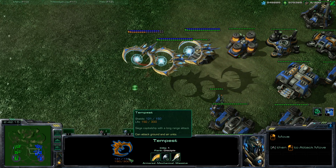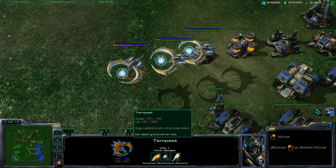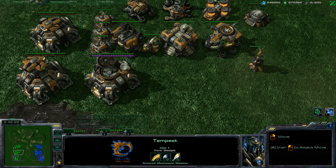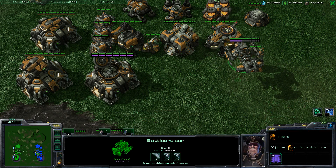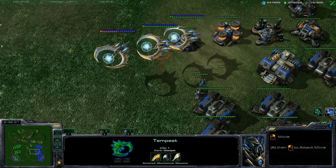Let's look at their life stats. It has 150 shields and 300 life. Compare that to a Battlecruiser which has 550 total — so it's kind of similar, just about 100 less. But they kind of make up for that in range. Once again, 30 damage.